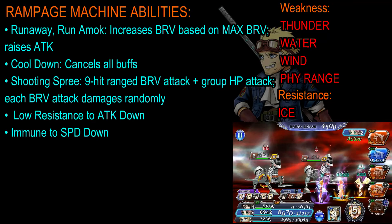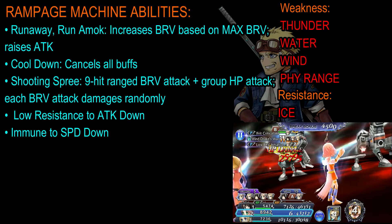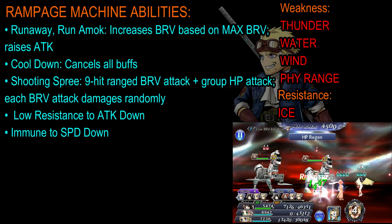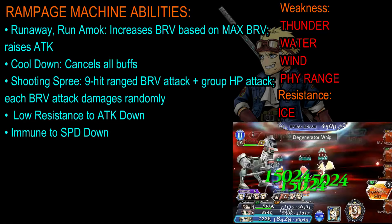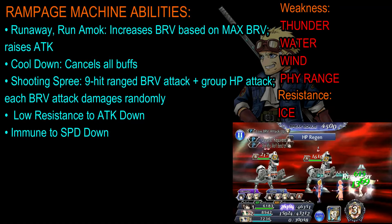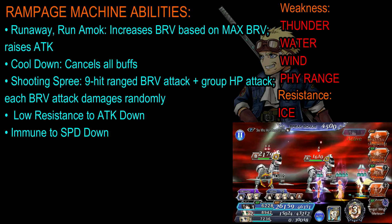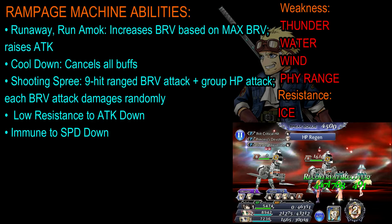Each brave attack damages a character randomly — 1, 2, or 3 hits depending on how many characters you have up at the time. Now, for resistances: it has a low resistance to the attack down debuff, and is immune to the speed down debuff.